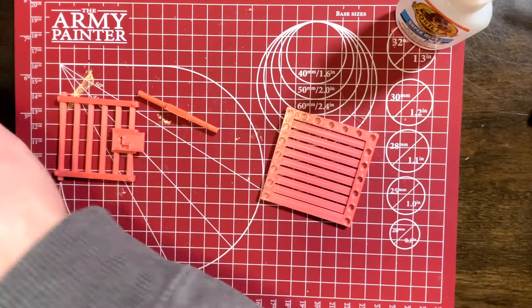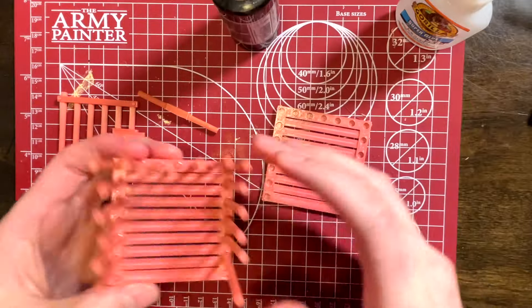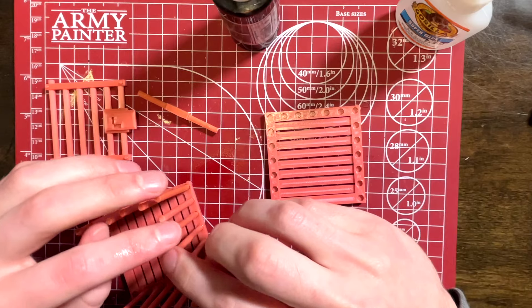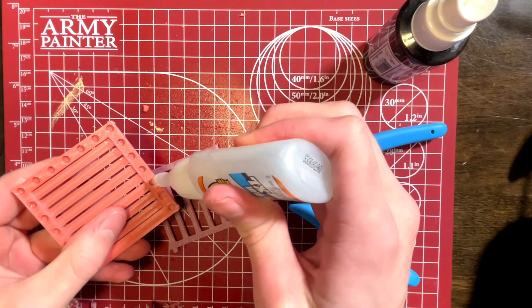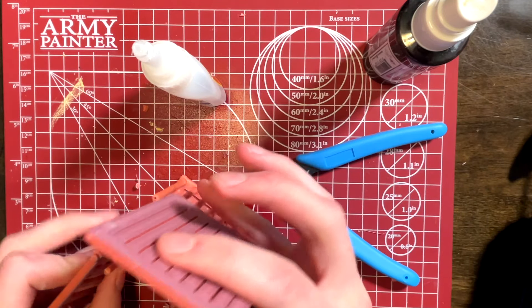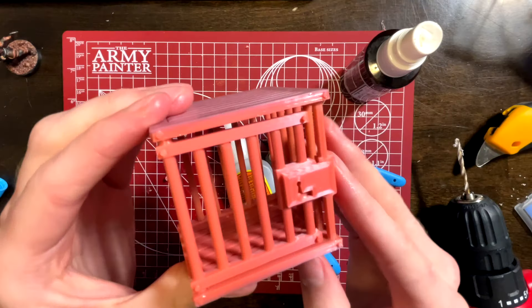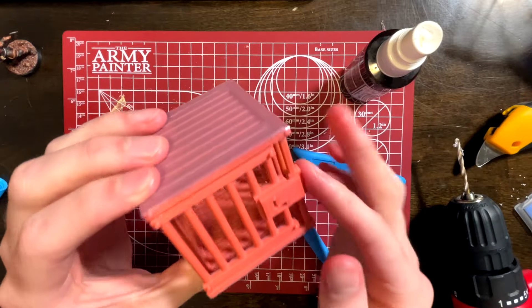I used some accelerator to instantly set the super glue. This spray has been an absolute game changer for me as far as crafting goes — I'll leave a link in the description below. Although I definitely struggled with this part. I kind of just went for it. I'm sure there was a better way to go about it, but the solution escaped me in the moment and I was moving pretty quickly. Anyway, I got the cage glued together and I'm pretty happy with it. The opening door is pretty cool and the model actually fits inside this one.